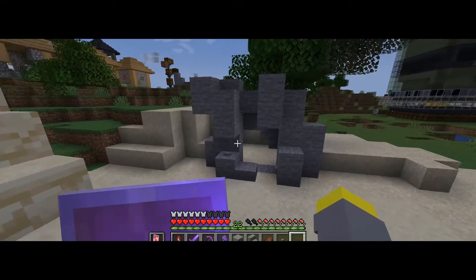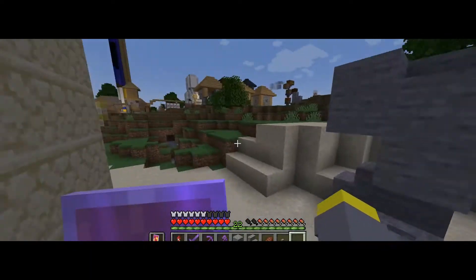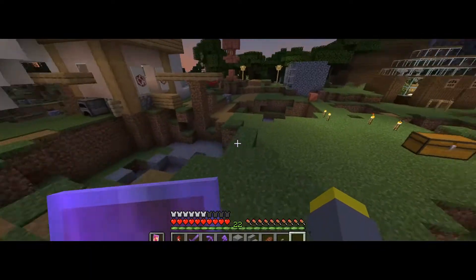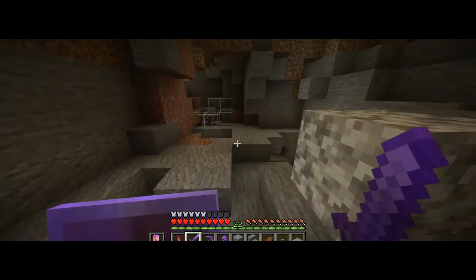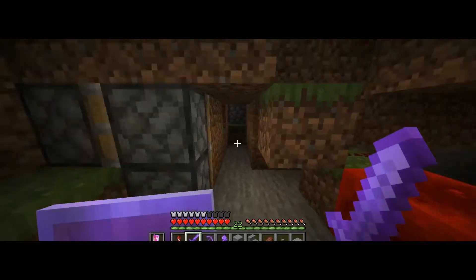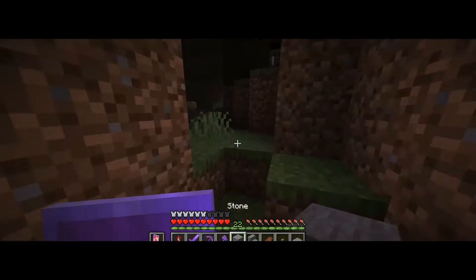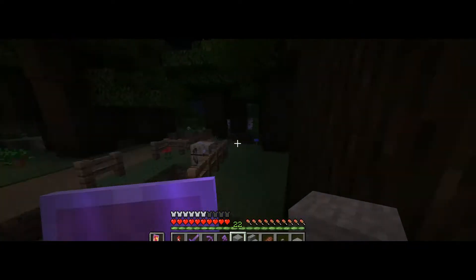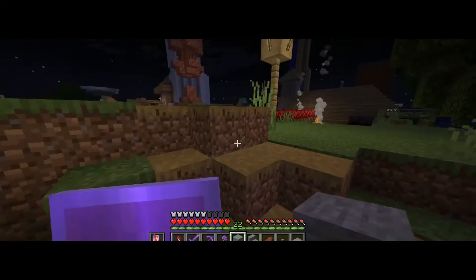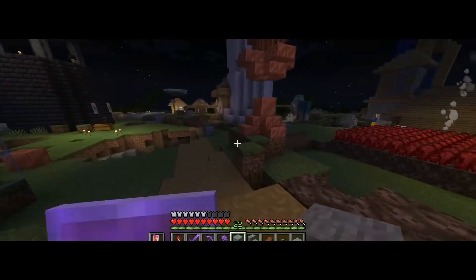Alright, I think that's good. Now I think I might do lava — I need some lava buckets. But first I have to build this where there's no wood or anything. Nothing flammable.